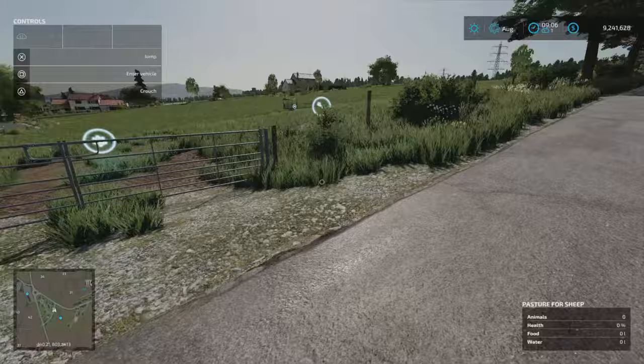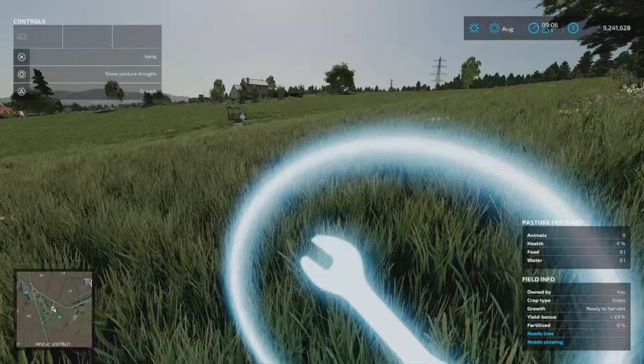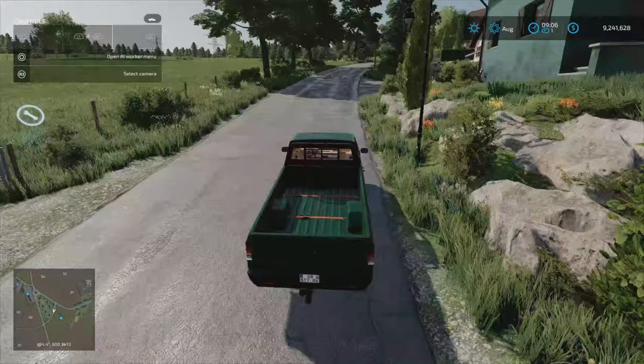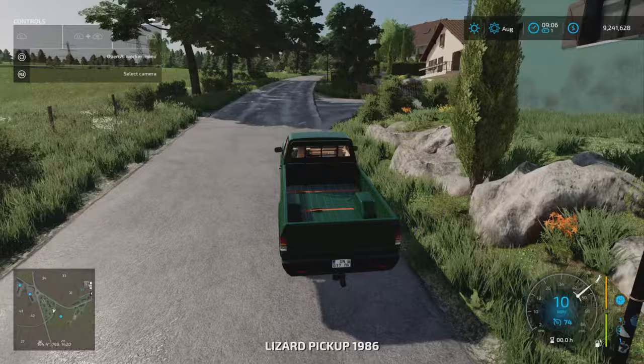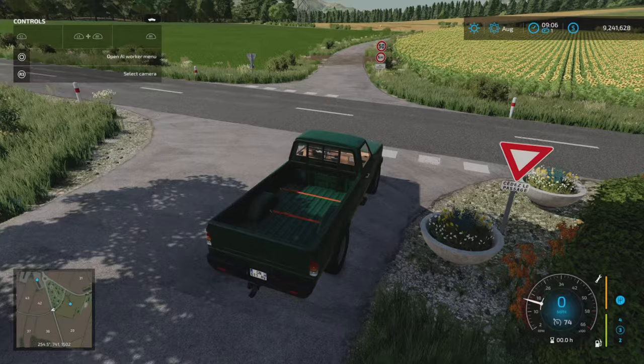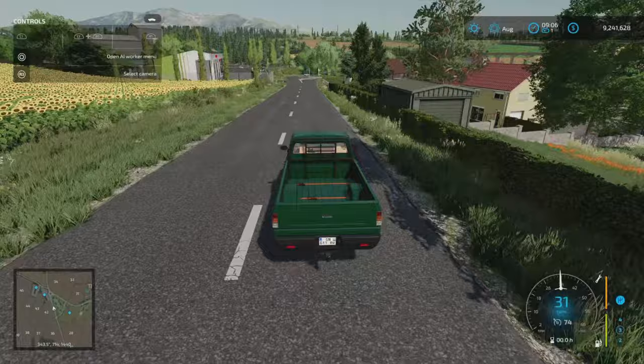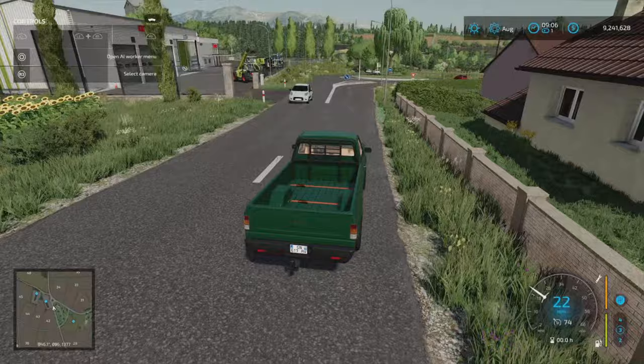Turn just down here and this is the sheep pasture, just here — the second one we bought. This will hold 75. We can turn the troughs on or off for water and feed if we want. There are no vehicles, machinery or equipment put in by the map maker. Under build mode, the only things are a couple of silos — one is a lime station, I think, and the other was a silage clamp. That was all put in by the map maker — everything else is built in.